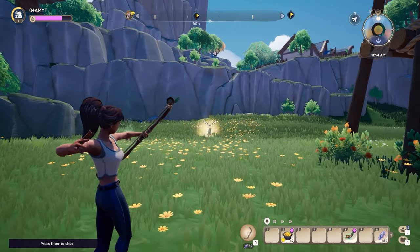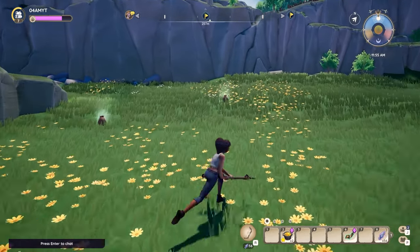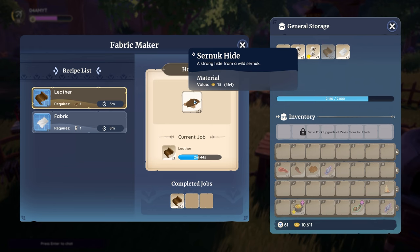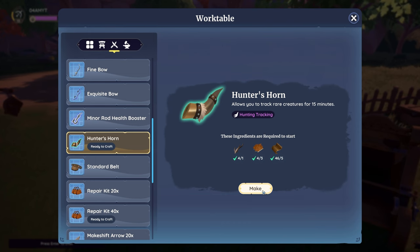You're also going to need three Chapa Fur, which you can get from the cats we hunted earlier, and also five Leather. Leather can be processed if you use the Fabric Maker. Let's craft one more horn — right now we have two — and start the hunt.